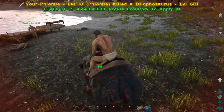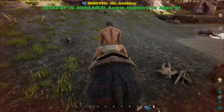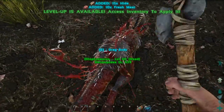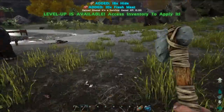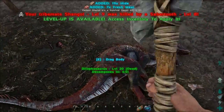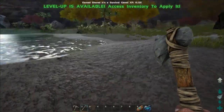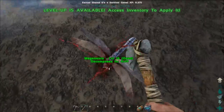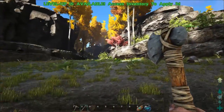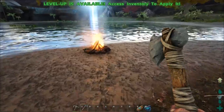Thank god there's so many of us — we were able to kill these Dilos. Now we have some fresh meat instead of raw meat, which is really interesting, and hide. I also heard that you get poultry if you kill certain creatures. Oh, that's not good — saber! Let's get some chitin. Where did they die? Oh, our poor Fiomia is dying — it's our only tame, we need to tame something else.